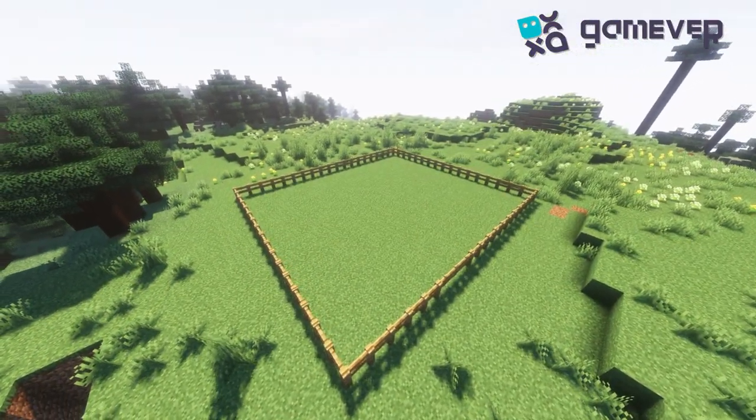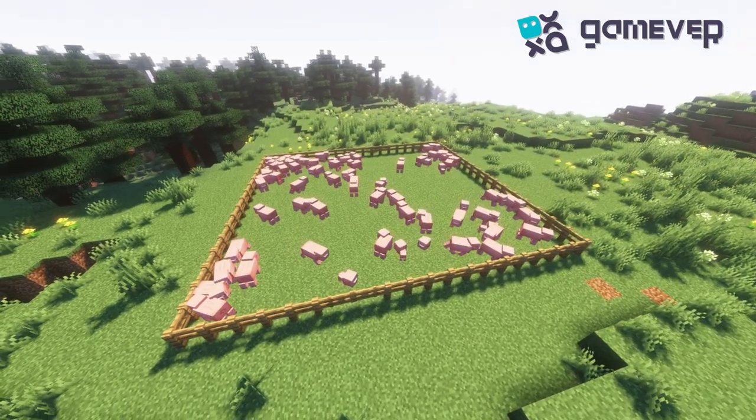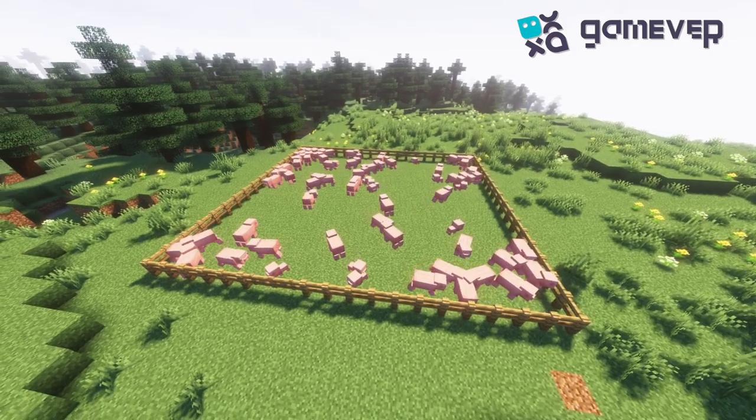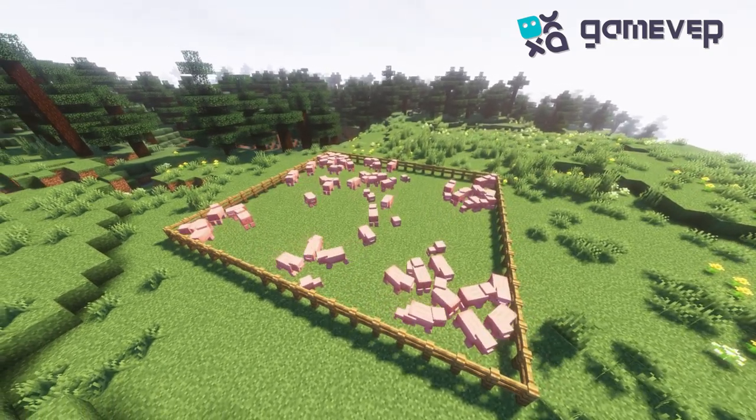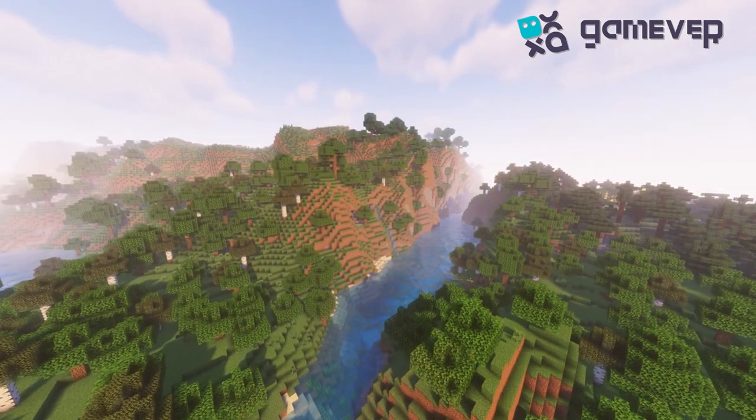It's wise to build a fenced area for your pigs. Not only does it stop them from wandering off, but it also makes managing and breeding them much easier. A little tip: you can breed a new piglet every five minutes. With a bit of patience, you'll soon have a bustling pig farm.